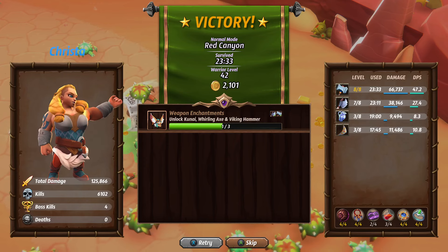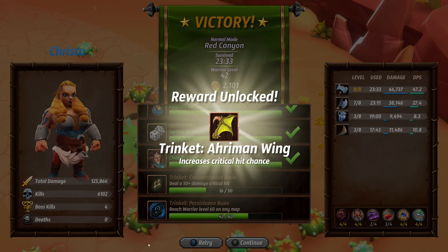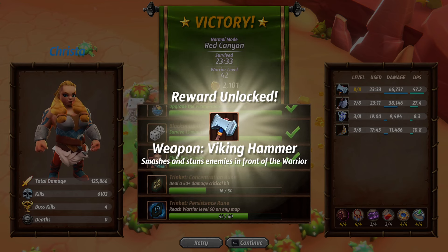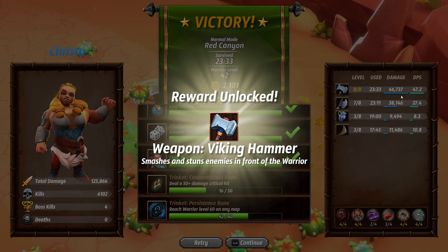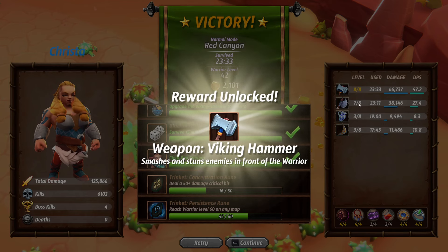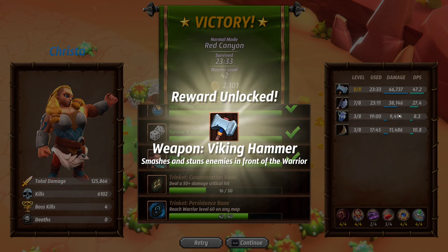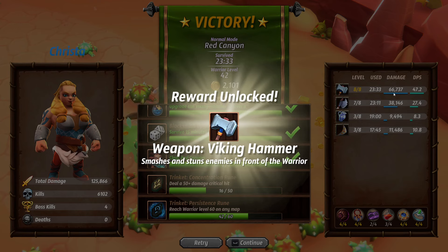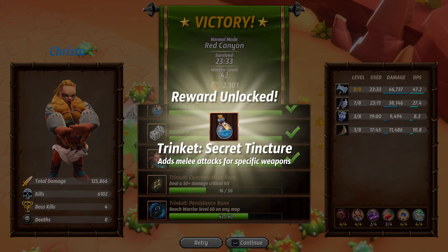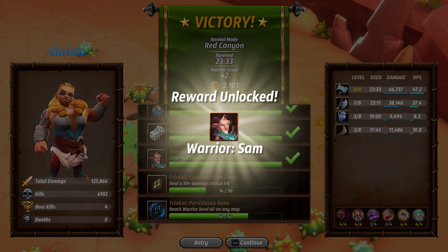I didn't think there was a chance in hell I was going to win this run — I was so down about our chances the whole time. We were on the brink of death, we weren't doing enough DPS, but somehow we did it. That was a crazy run. We unlocked a new trinket to increase critical hit chance, we unlocked a new weapon so now anybody can use it. Damage definitely did the most and had the highest DPS. A new trinket adds melee attacks for specific weapons — wonder what that means. Blacksmith upgrade rerolls one, and a new warrior: Sam.